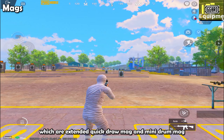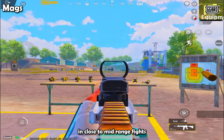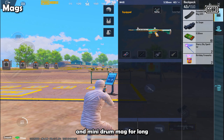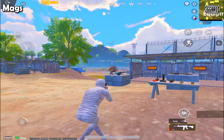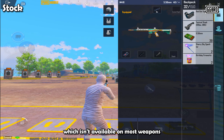Now let's talk about magazines. There are two best choices: the extended quick draw mag and the mini drum mag. Use the extended quick draw mag in close to mid-range fights where you need to quickly reload, and the mini drum mag for long-range sprays where you need to fire continuously or spray on moving vehicles.